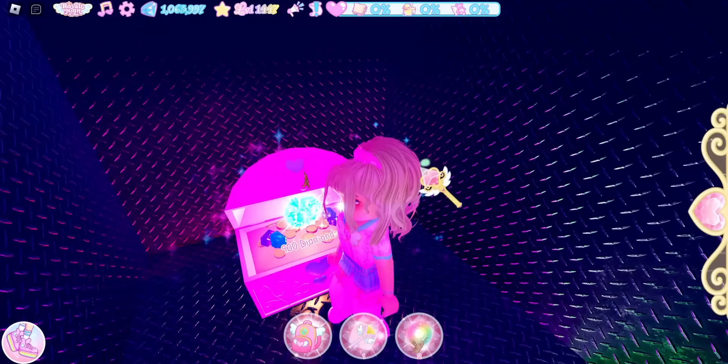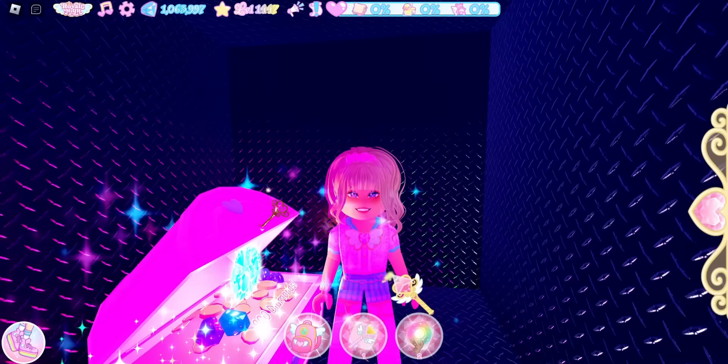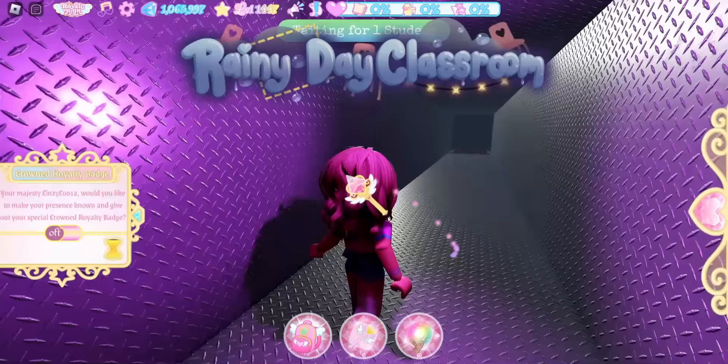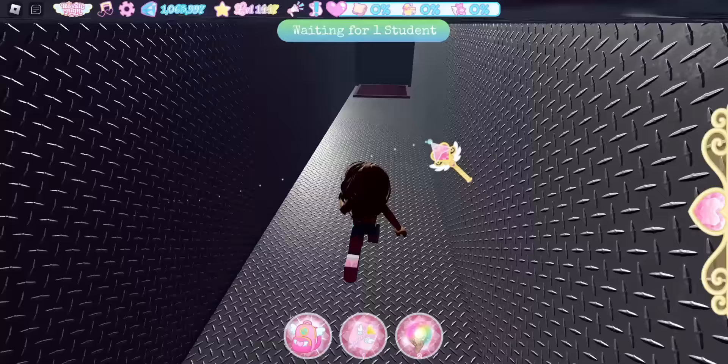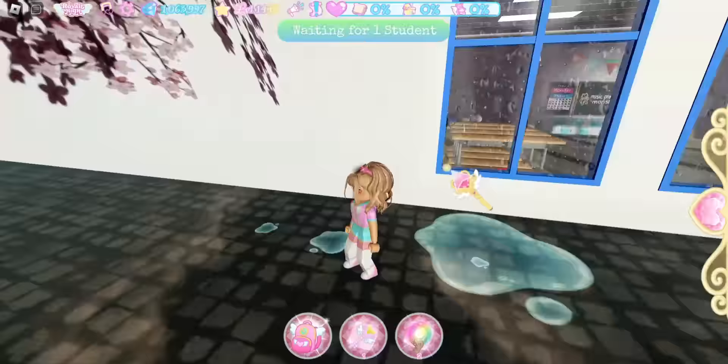A warning about the rainy day classroom chest: if you are getting this chest and a round of musical chairs starts, you will get pulled into the game, so it can be a little tricky. Go through this wall right here and go down this vent. We made it to the rainy day classroom — go straight until you get to the next vent and fall down it.